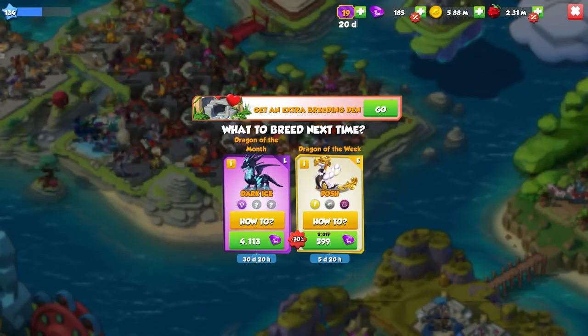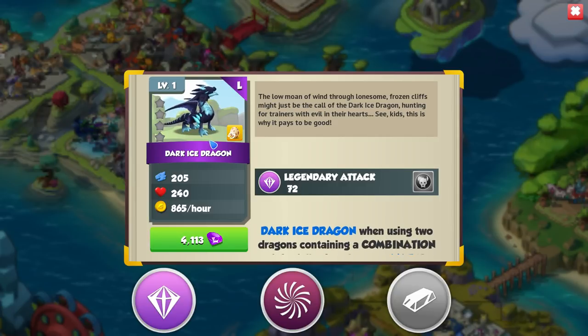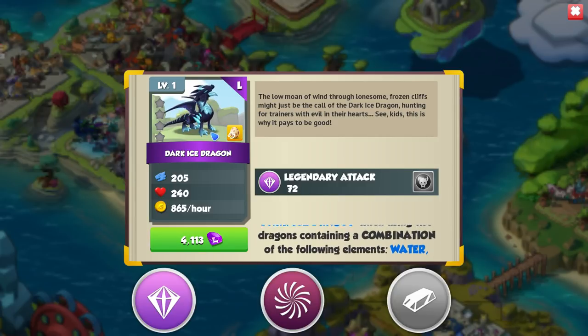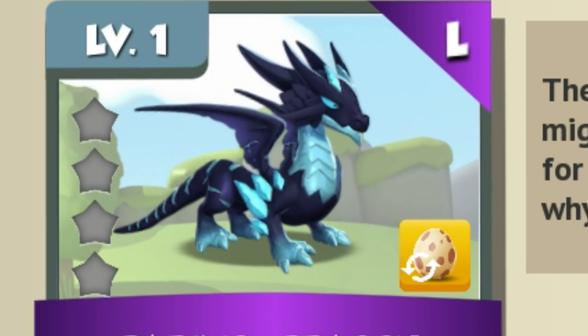Happy New Year! The new legendary Dark-Eyes dragon has entered DML as the newest dragon of the month for January 2019. He's a legendary void and metal dragon with 73 attack and 262 base health, and I gotta say I adore the design of this dragon.